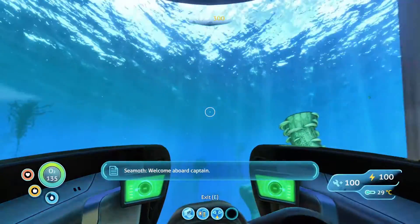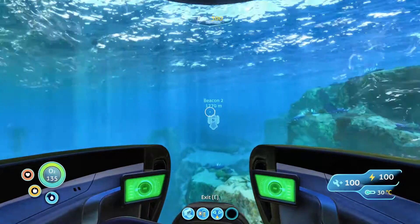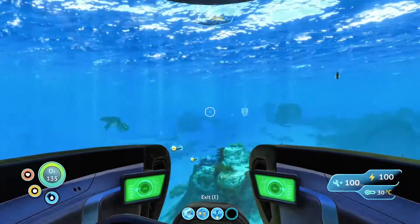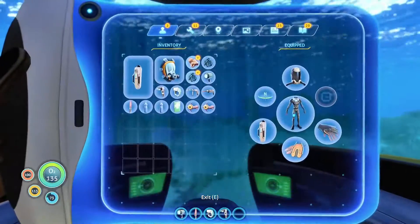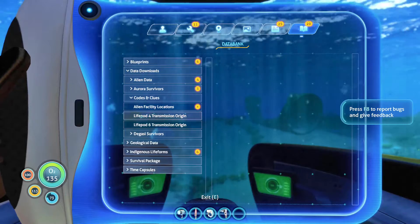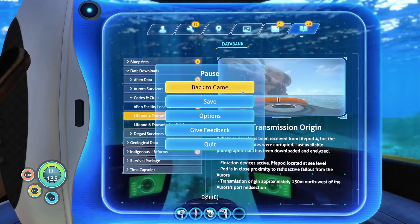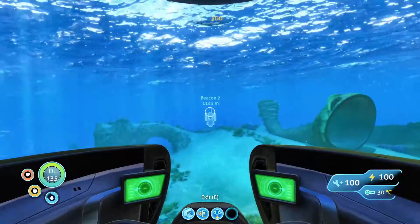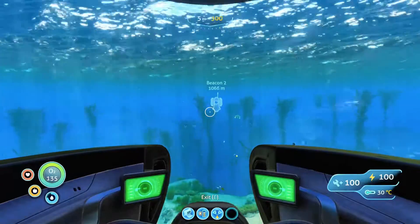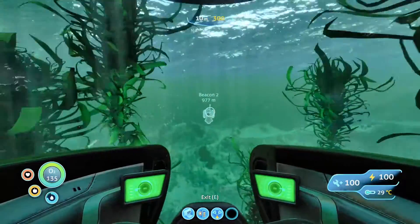We've got plenty of food. We're going to head back to the island and look around it. The second thing I want to do - we've got these quests. One is 'Codes and Clues,' and I want to try to find life pod number four. If we have time, we'll come over and try to find it. But for now, we're heading to the island to check it out.